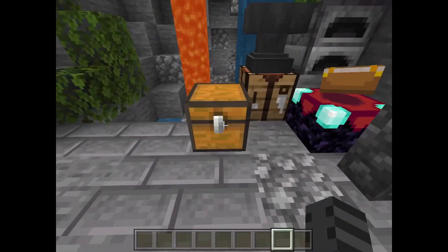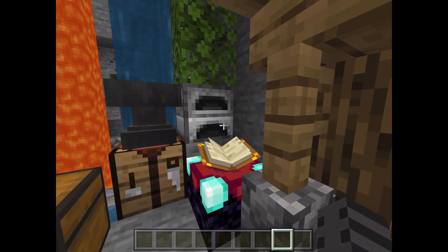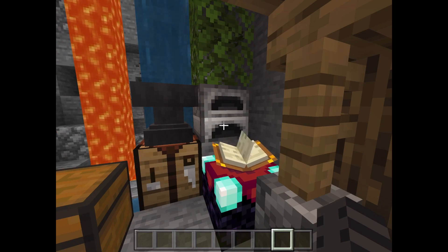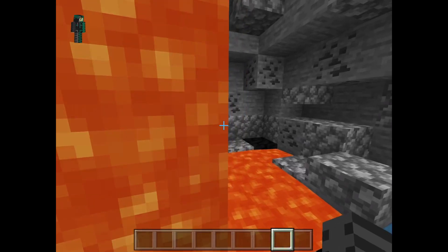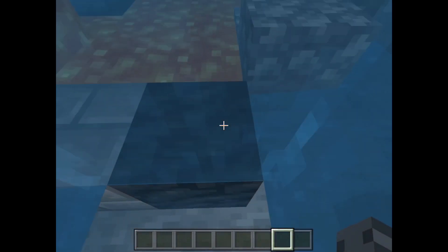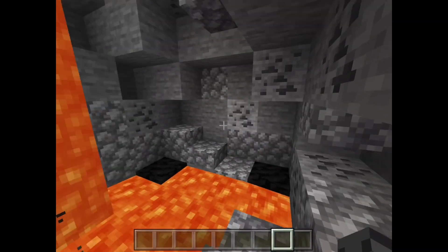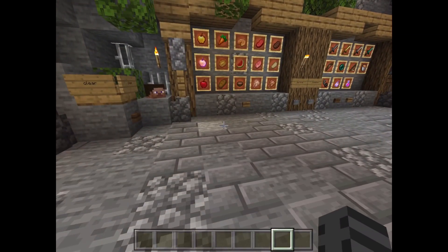This is obviously all the things which you would have in your base: an anvil, furnace, crafting table, chest, and obviously some lava and water, plus a bit more things you would find in a cave.